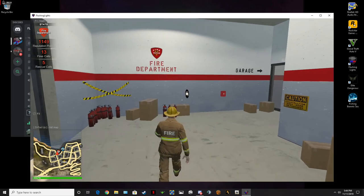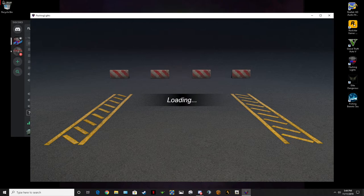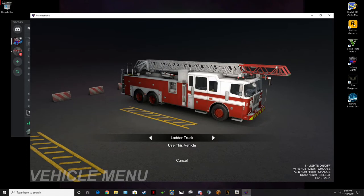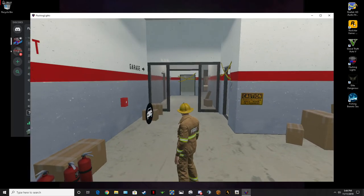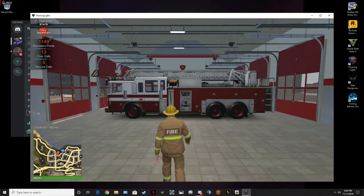Let's go over and choose our vehicle. There we go — a ladder truck. Let's go over to the garage and get to our ladder truck.